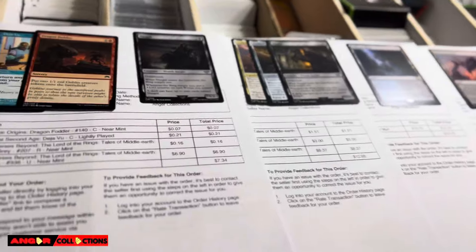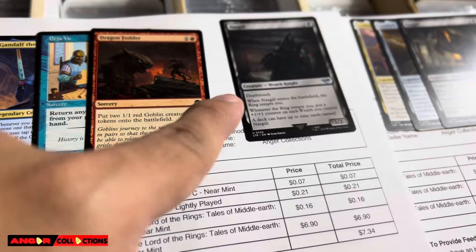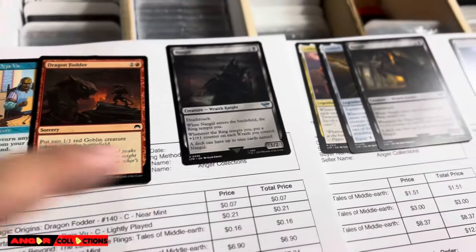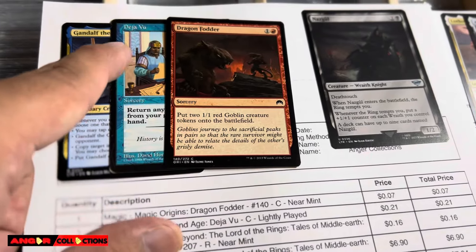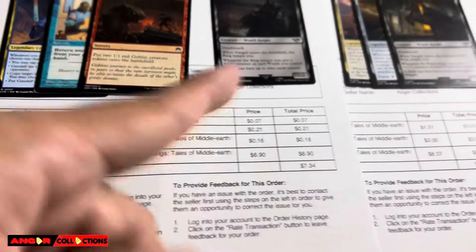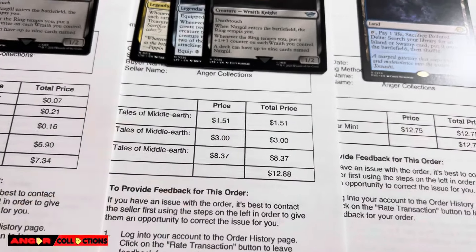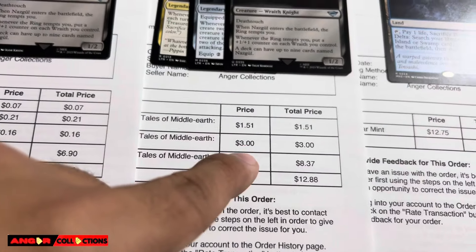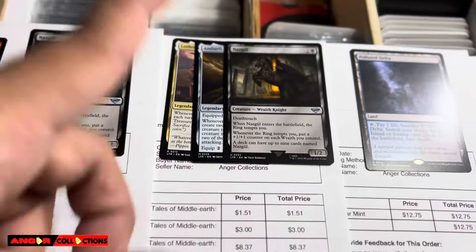Now let me highlight the orders that sold. Check this out — the Nazgul. We sold both of the Nazgul that we pulled, and they bought a couple more cards. Deja Vu, Kind of the Grey — seven dollars for this order. The other Nazgul is a bit more — about eight dollars. And they bought Lothos too — a great card, three dollars. Twelve dollars total for this entire order.